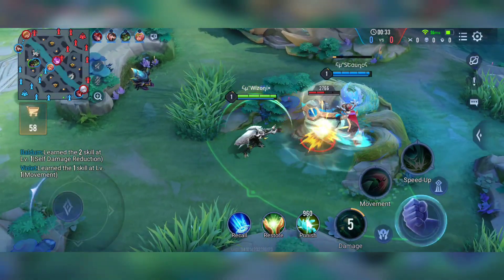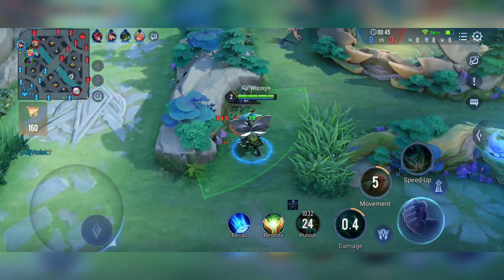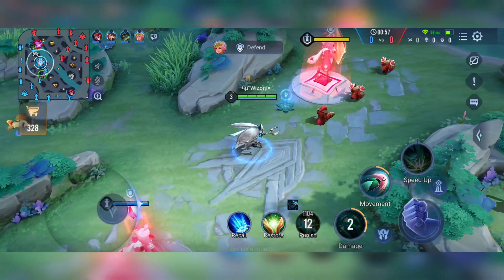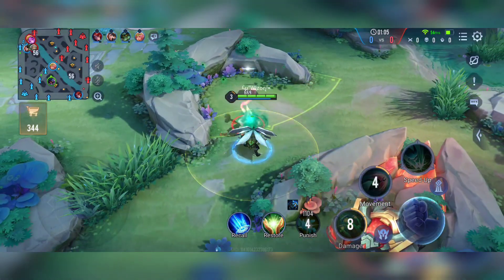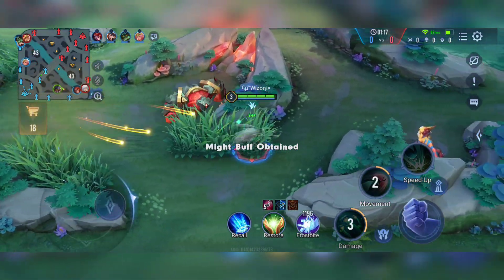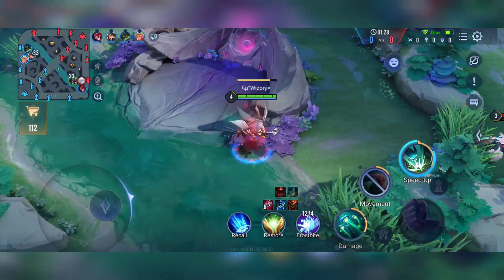He achieved legendary Butterfly in COT as well, so he's a proficient player and this will be an interesting match. In that old tournament they did win against us. Staunch is playing Ballroom, which is a very good choice against Yawn — without Flicker, Yawn has no way of escaping Ballroom's ultimate. If Ballroom locks his ultimate on Yawn, he's definitely going to be buried. Ballroom can use it from range, so it's a solid counter, and it's one of Staunch's strongest picks.